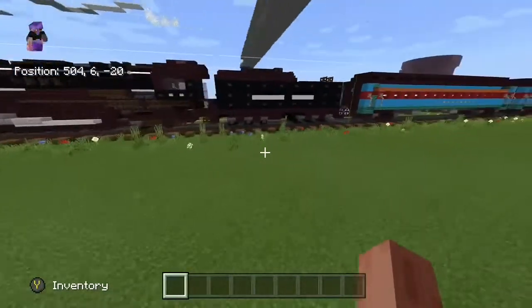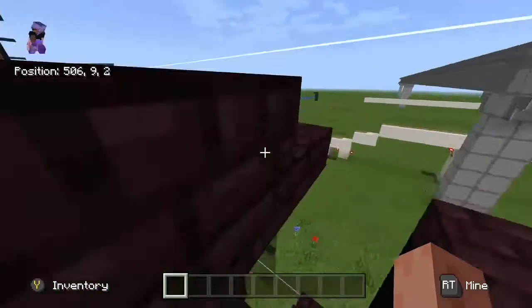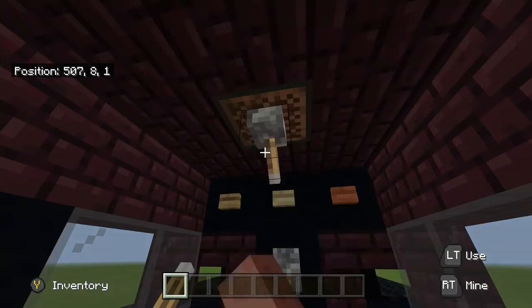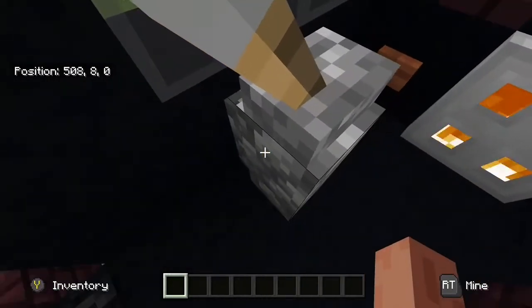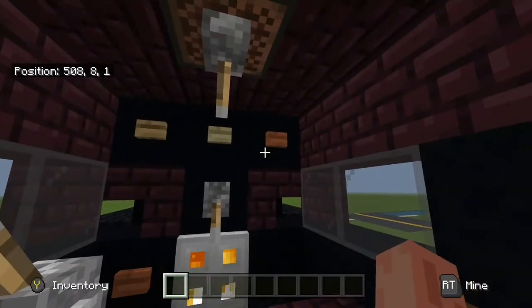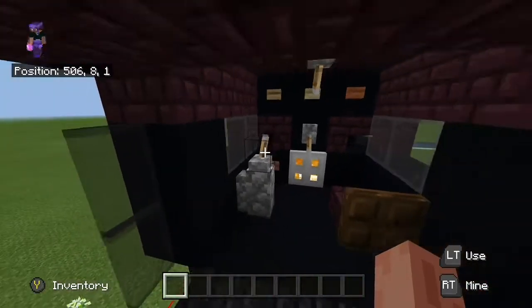Let's do a little 360 view, and done with that. So let's go ahead and look into the interior. We have ourselves a whistle, which is just a note block with a lever. The firebox is just a fire with an iron trap door, the little regulator, and some gauges and stuff.